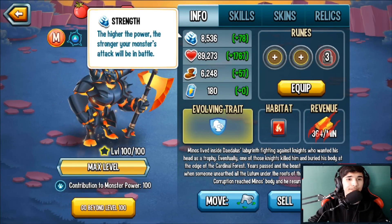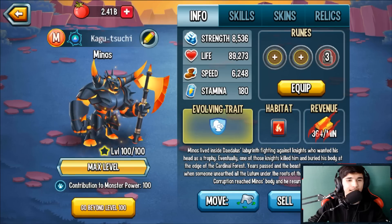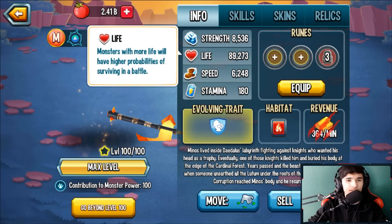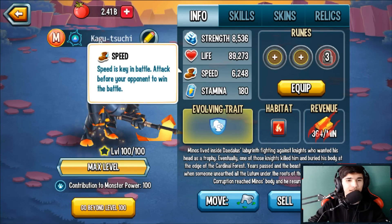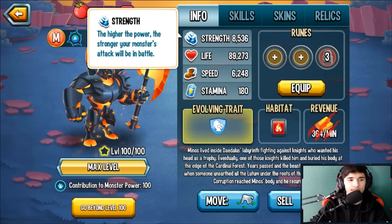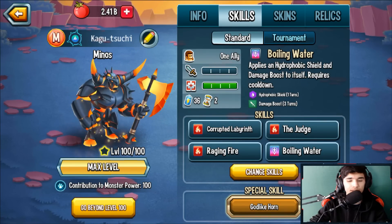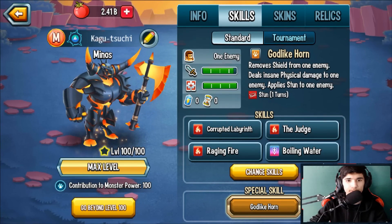We got it to level 100. Let's take a look at the stats: you get about 8,536 power — that's actually a good amount. Life is 89,273, which is very very good. Speed is 6,248 — that could have been better, but it's alright. Life and strength-wise that's actually quite nice.